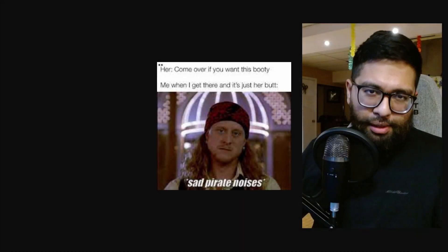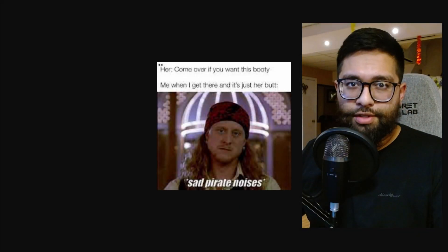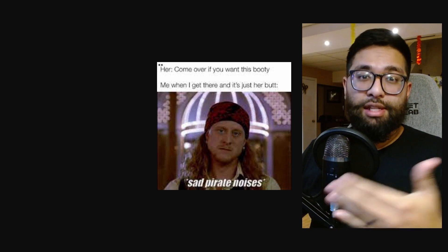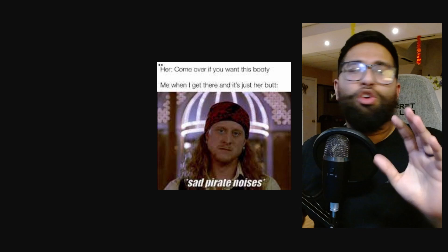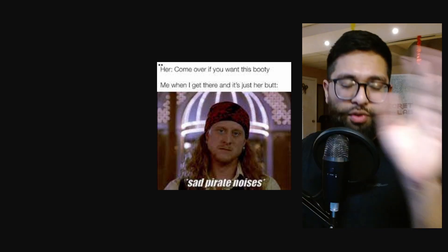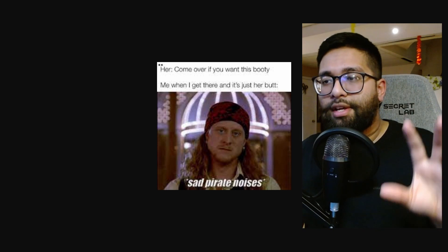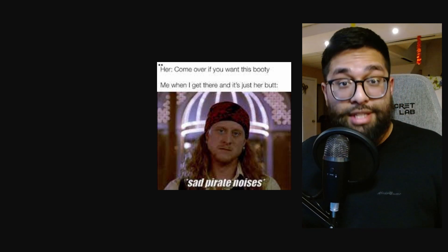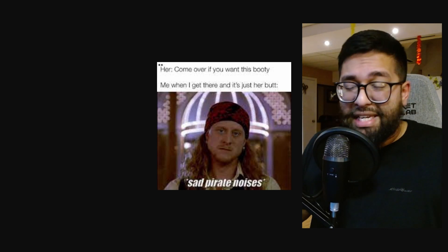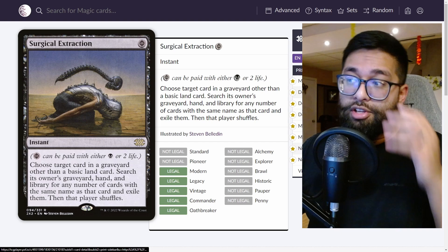I've made a lot of recommendations for the mill decklist as the meta evolves, and especially in the scam metagame it's hard to find a way to really solidify yourself against the deck. The main list of mill is fine — you go with the three Tashas, four Fractured Sanity, and all that. You just have to hope not to get double scammed, but for the rest of the metagame you can actually attack it with a simple surgical extraction.